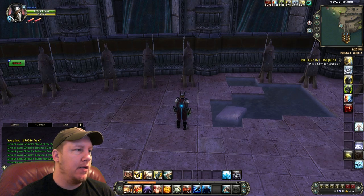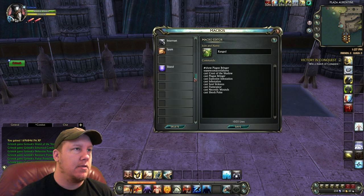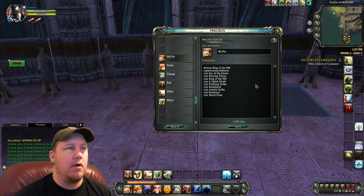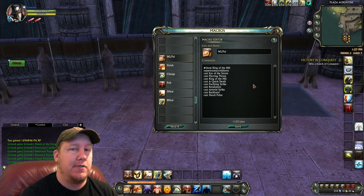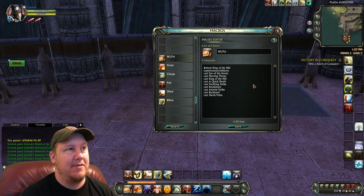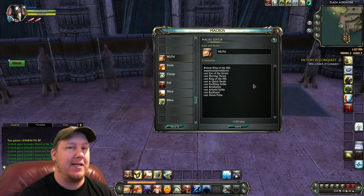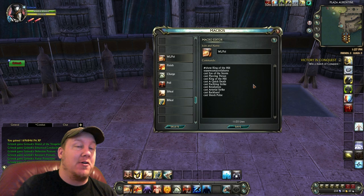Let's go ahead and go into the macros. Here are our macros, and I will have all the macros in the description below so it will be easy for you to copy and paste into your builds. I'm not going to post the macros on the screen like I did in the past and I'm not going to read them out loud. So if you can't see the screen, go ahead and look in the description below because I'll have all the macros down there.